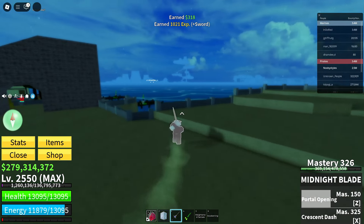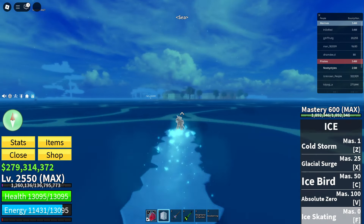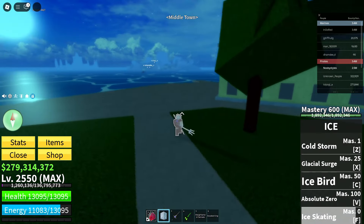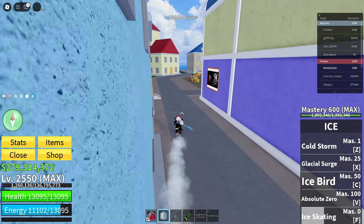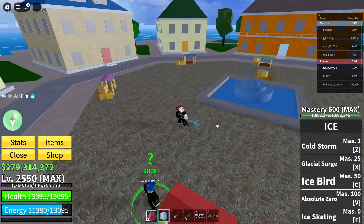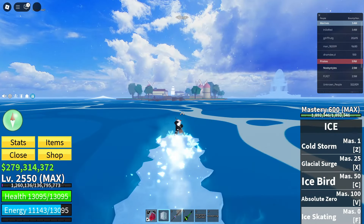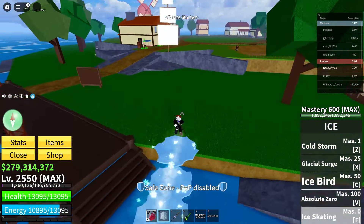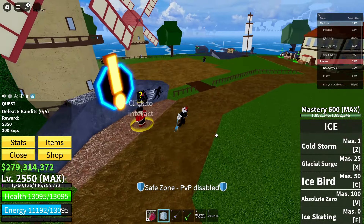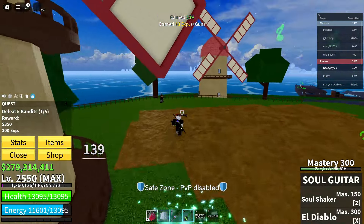Now once you have done that, go ahead and go over to Middletown once more. Go ahead and go over to the Advanced Weapons dealer. Click on this dude, click on slingshot, click on purchase. Now go ahead and go back to the pirate starter area. Once you're in the pirate starter area, go over to the bandit quest, click on bandits, click on confirm and get yourself a quest. Complete this quest using only a gun — any gun will do.